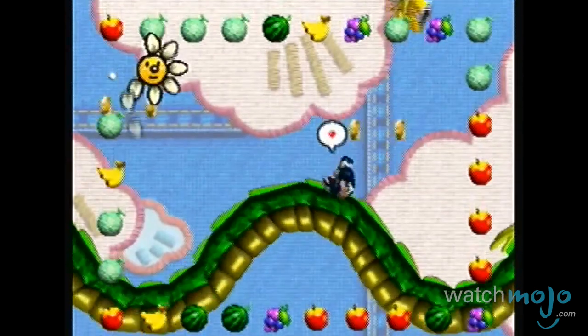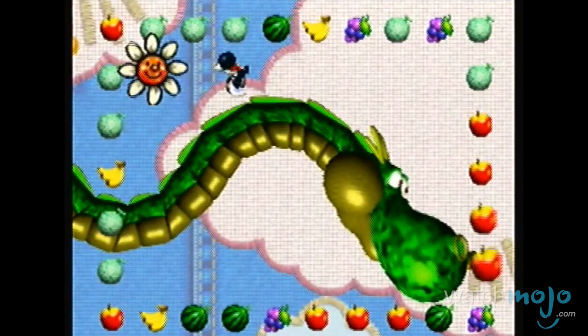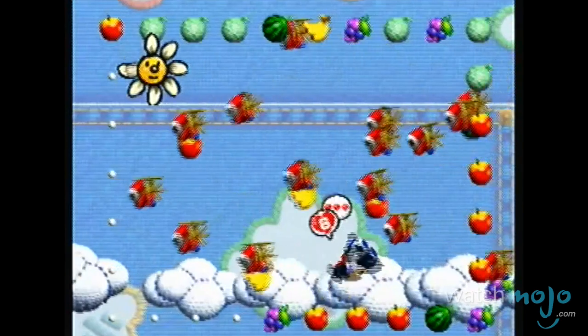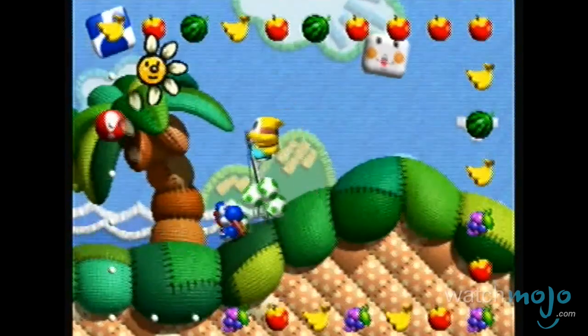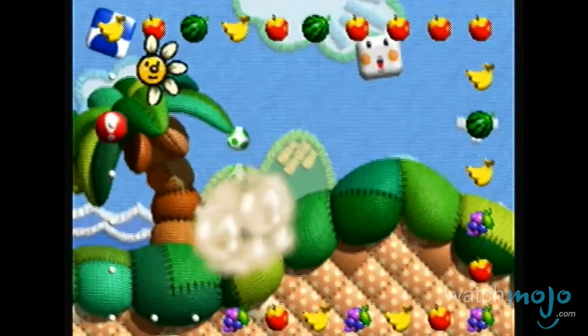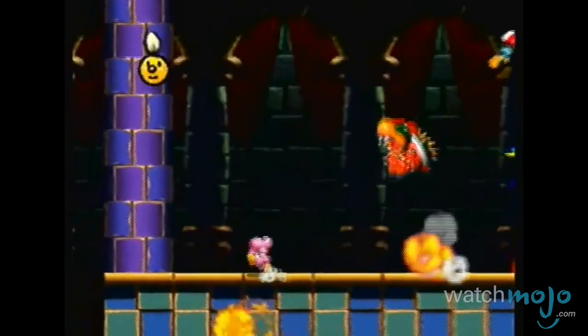The game is built around improving the player's score — known in-game as Yoshi's Mood — by eating fruit and defeating enemies in a strategic fashion. It encourages approaching levels in unique ways, like having Yoshi hop on foes instead of eating them. Add to that the game's use of pre-rendered 3D backgrounds for its levels, and you have a fascinating addition to the Yoshi franchise.